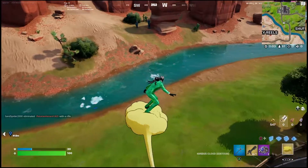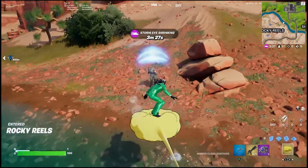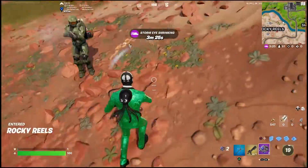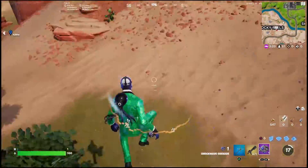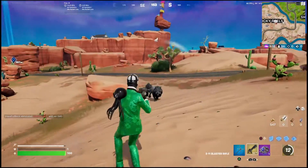So this is what the Nimbus Cloud is going to look like, and I will show you guys how you can find one on the map. It acts sort of like a glider and you can pop it every 20 seconds. It's also infinite, so it's pretty sick if you want to go hunting some enemies down or just simply get around the map.